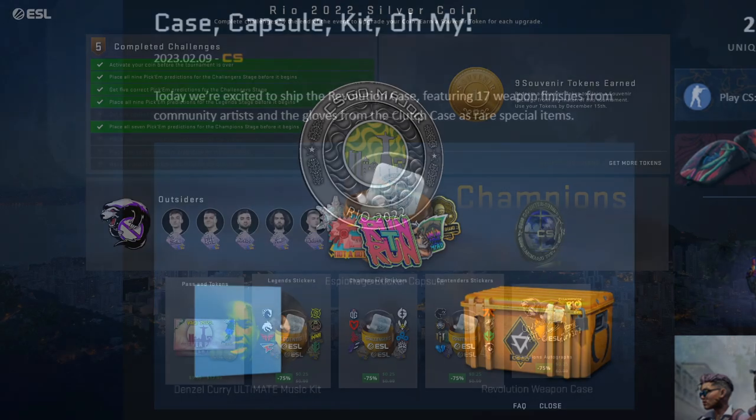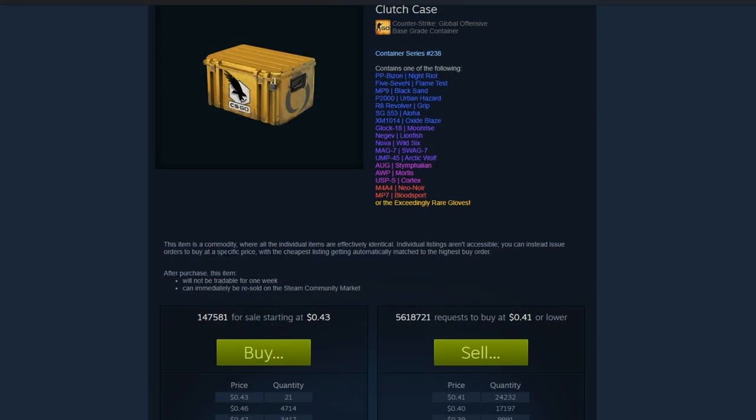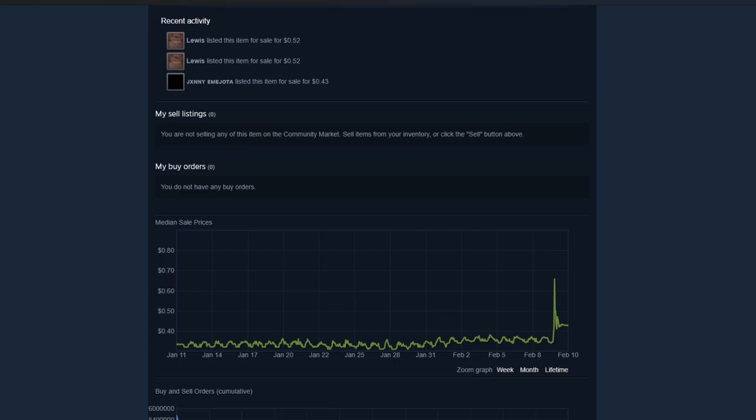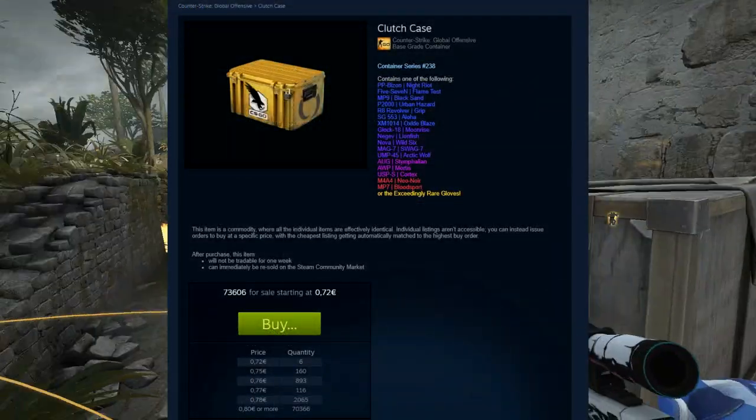Despite the recent CSGO updates still not removing the real capsules, it did actually end up removing one thing: the clutch case. It ended up being one of the biggest spikes up we've ever seen in a day in the CS market, and the Steam market chart doesn't even do it proper justice because of how fast the move was.